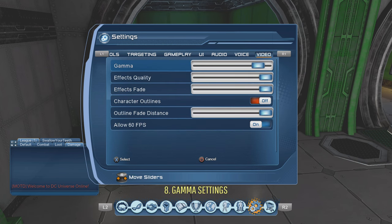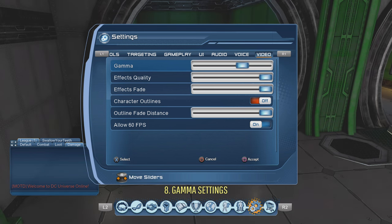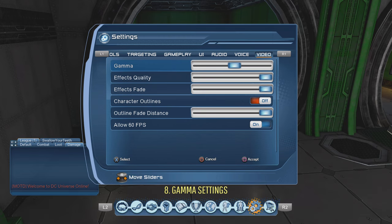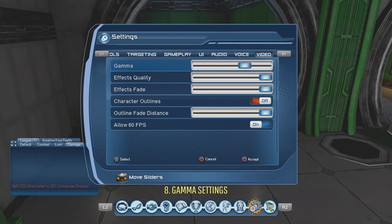Number eight: video gamma settings. This is very important. If gamma is set too low the game gets very dark, and when it's really dark you can't see the mechanics. For example, fire on the floor during a raid — if gamma is too low you might not see it and end up standing in it and dying. You want to adjust gamma to a level where you can clearly see all the mechanics on screen.